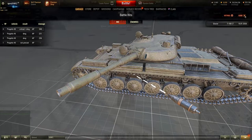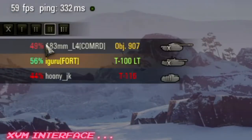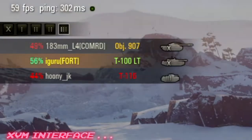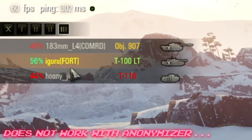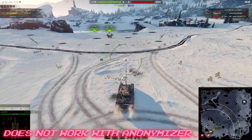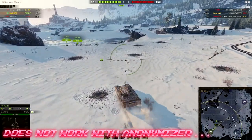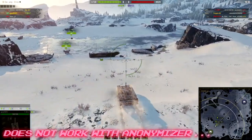At the top, you can toggle how you want your information displayed. The only problem is if you're using the Anonymizer — after about one or two games, the display will turn completely gray and you won't get any of the player information.